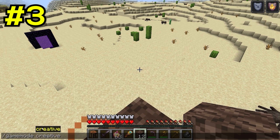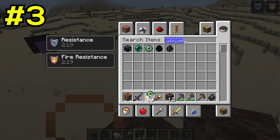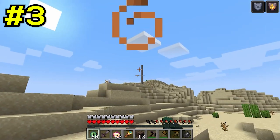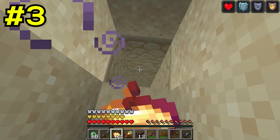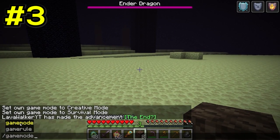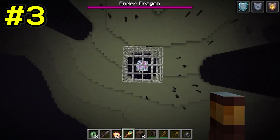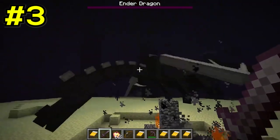Okay wait, why is this guy going into creative mode? Oh, he's giving himself 64 eyes of ender to find the stronghold. But wait, what is that random stone pillar doing in the middle of the desert? There's no way — it leads straight to the end portal? This speedrun is insane. Once our speedrunner reaches the end, he simply changes game mode to creative, flies around like the previous speedrunner in this video, and kills the ender dragon using his netherite sword.